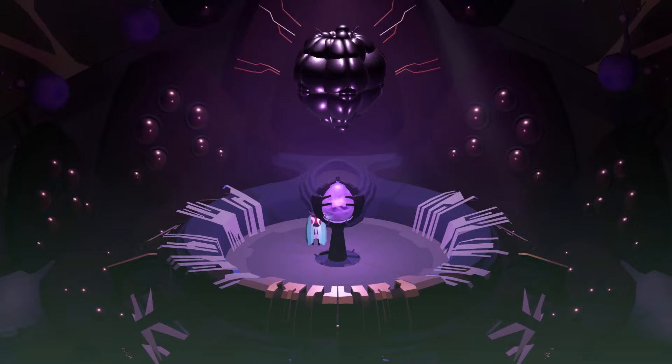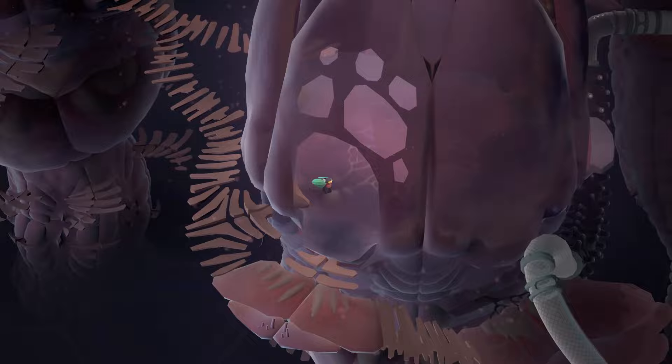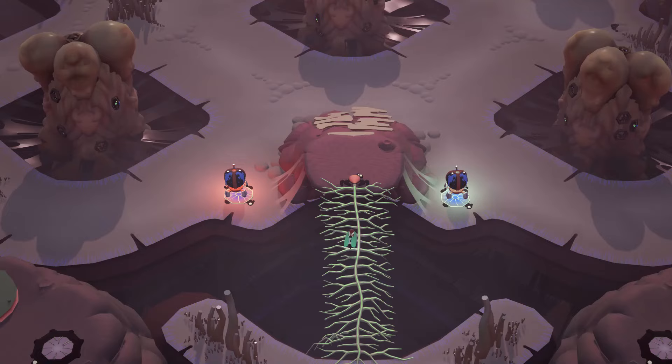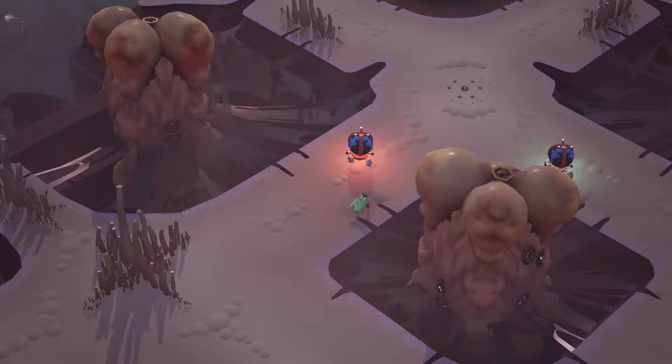Along your travels you'll encounter bosses, each with a distinct pattern that must be learned and perfected in order to progress forward. Cocoon has probably the most simplistic control scheme I've encountered this year, and possibly ever for a puzzle platformer. Playing on controller, you have your left stick to guide our protagonist and a single action button to interact with literally everything. If you prefer options, you can turn on a mode that enables you to control the trajectory of our main character with the right or left stick. And that's it — that's the entire game.